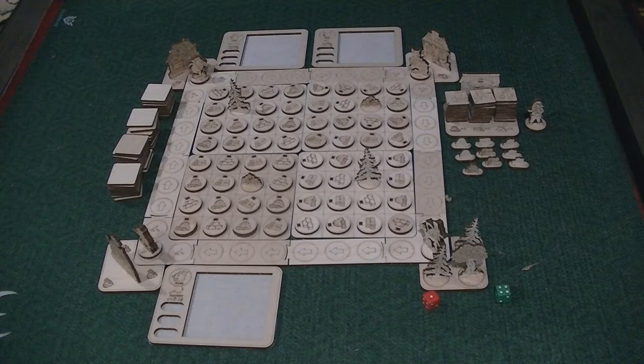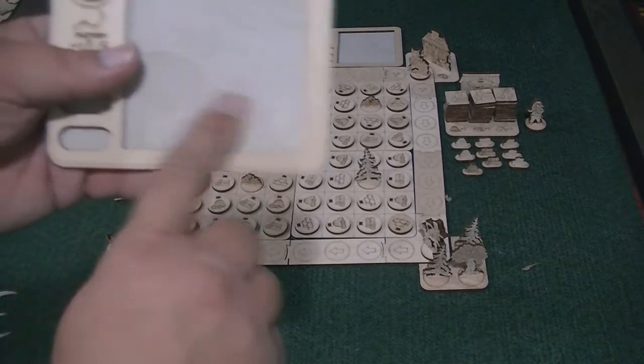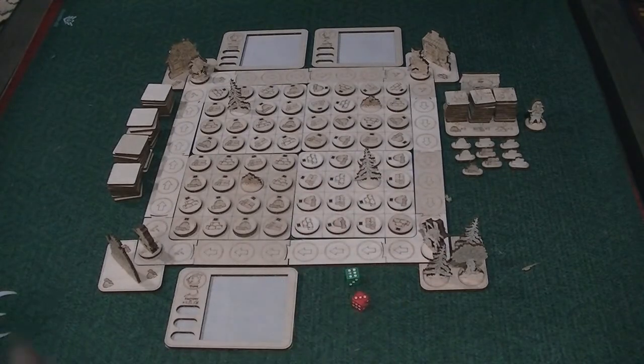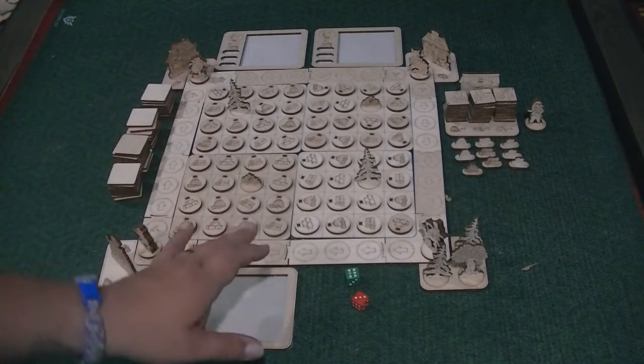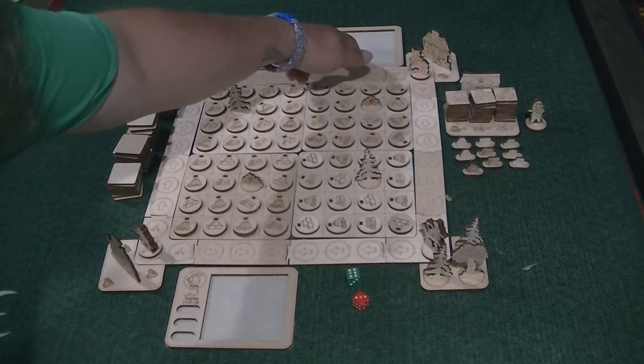This is Rush in the Forest: Three Little Pigs. As I said, this game is predominantly — almost entirely — made out of wood. With the exception of these little cloth screens on the player boards and the two six-sided dice, this is all wooden pieces. The goal of the game — and I'm sure you're familiar with the Three Little Pigs fairy tale — is that each pig is trying to build up their house faster than the others. You have a house of straw, a house of sticks, and a house of bricks.